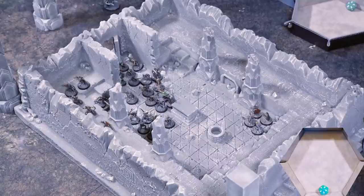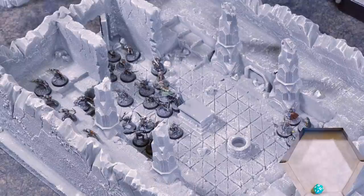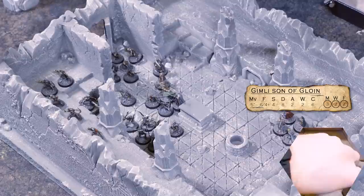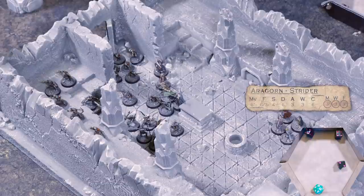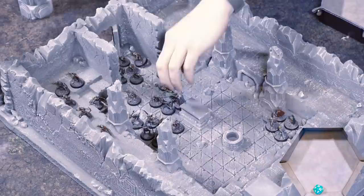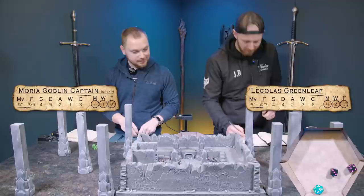Into combat — Boromir on two spearmen. One dead — you can have reinforcements. Gimli wins again. He's dead — I'm not sure I want this to happen though. That's two reinforcements; I can have three a turn so one more to go. Aragorn on a spear dude — spear dude wins that one. Gandalf only gets one attack — no luck. Legolas — I'm not liking his chances here. My captain gets a six with higher fight value — Legolas will use his last two points of might.